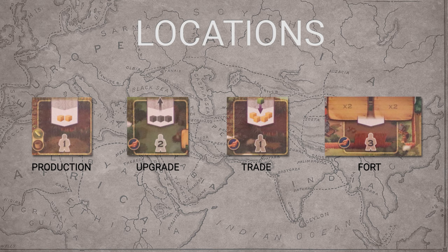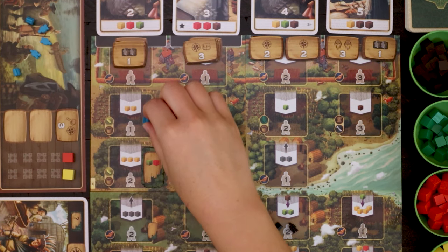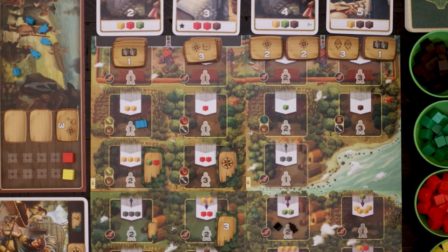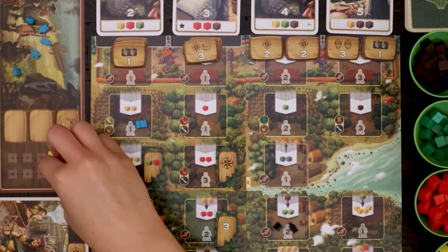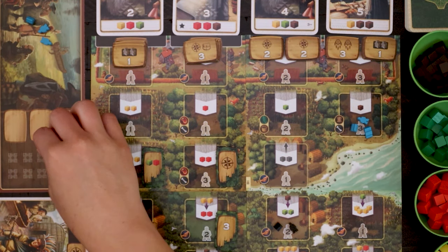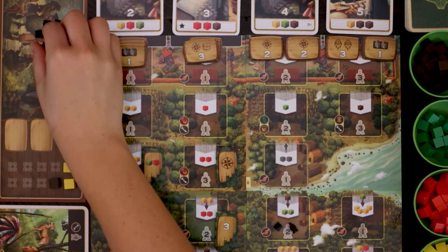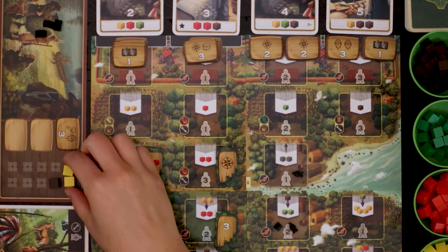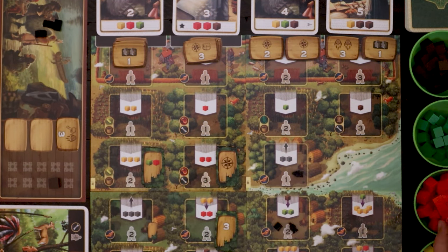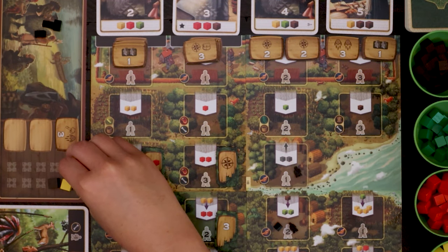Forts line the topmost row of the board — we'll come back to this row. Production locations allow the player to obtain one or more goods. In the leftmost space of the second row, a player must send one meeple to receive two yellow cubes. At the rightmost space in the same row, the player must send three meeples in exchange for one brown cube. Upgrade locations allow the player to perform a certain number of upgrades. On B1, the player can upgrade twice — meaning two yellow becomes two reds, or one resource upgrades two times so a yellow becomes a red and then a green.